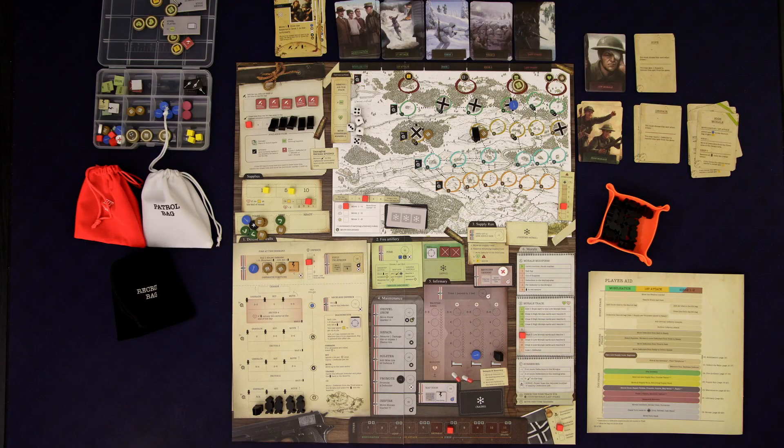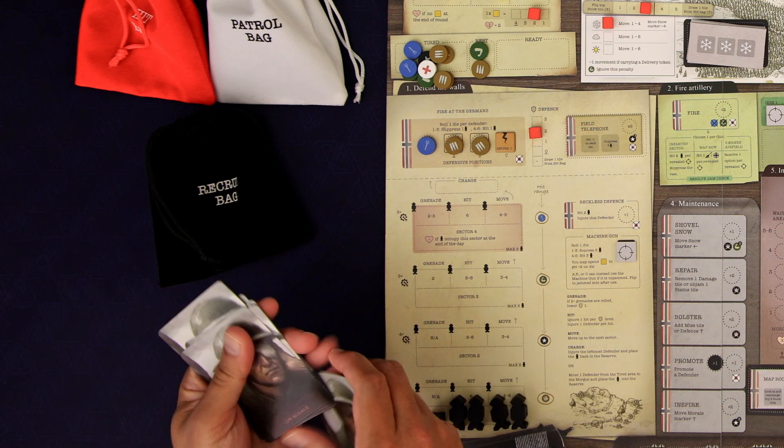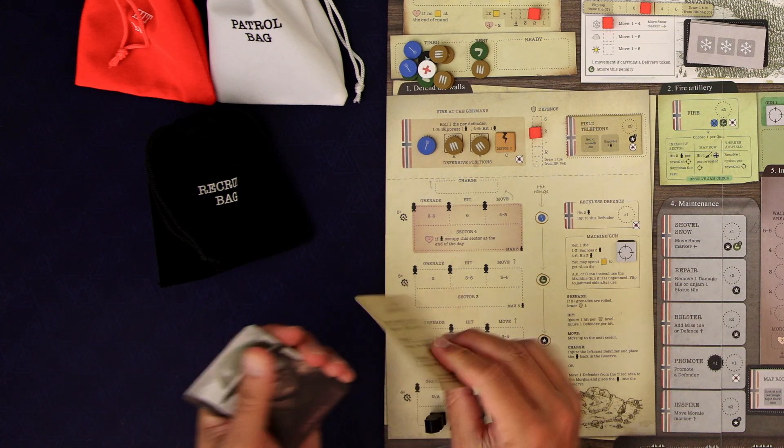We're coming over here — medicine cabinet, we can heal them. They will get increased by one because of recovery. No morale influence whatsoever, so it looks like we're going to have to draw two low morale cards and then choose one.